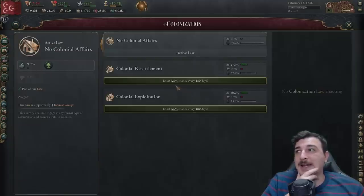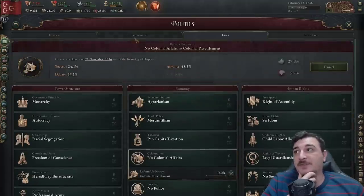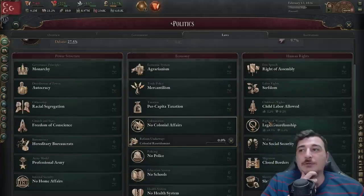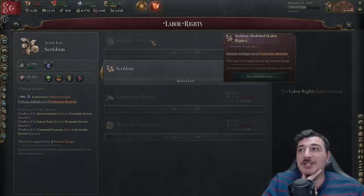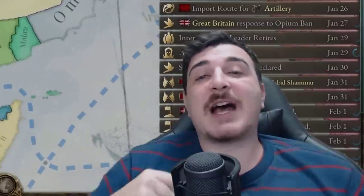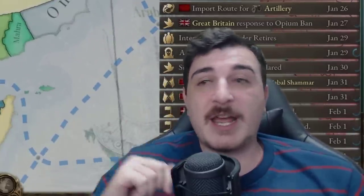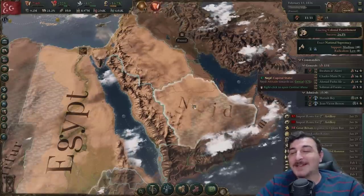I need to get a few laws enacted. Colonial resettlement is going to be my first one — glad I can start this from day one. Eventually we're going to try and reform our government so we can also go for ban trade as well as abolish serfdom — two legislations absolutely mandatory to create a modern society.